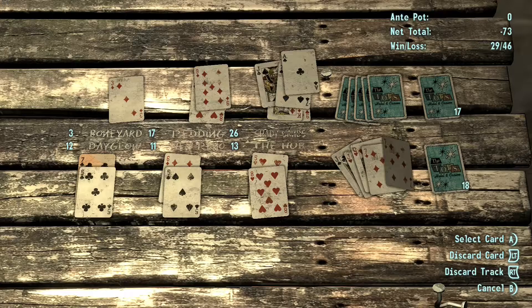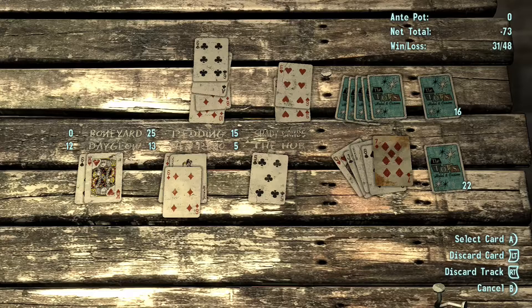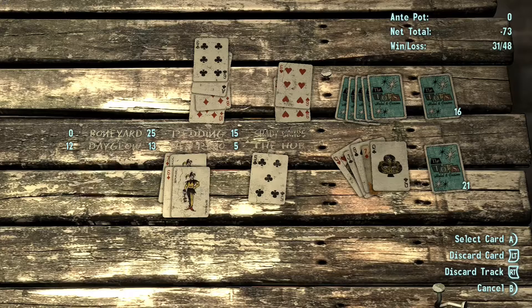A jack will remove a card along with any face cards it may have attached to it. A joker removes all instances of a number card it's placed on from the table. If placed on an 8, then all 8s will be removed from the table, both from your side and your opponent's. And if you place a joker on an ace, then every card that shares the ace's suit will be removed.